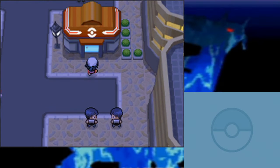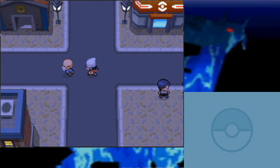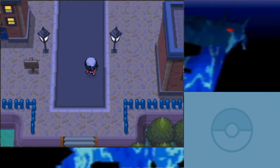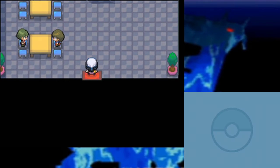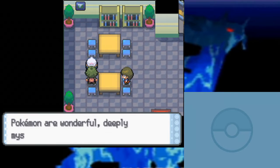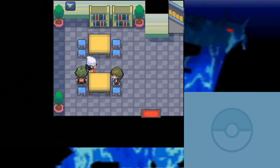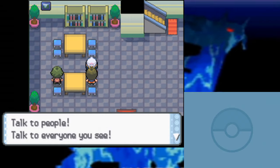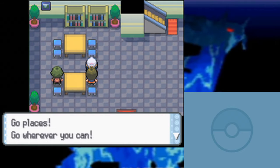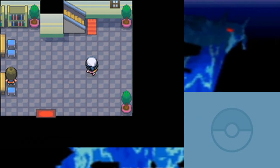Gonna go heal really quick. We have the city to explore so we can go into various buildings. I never really take the time to explore these buildings, and I imagine many people playing these games don't either. One NPC says: 'Pokemon are wonderful, deeply mysterious creatures. But to trainers, it seems the only thing that matters is battling.' And we found a Team Plasma member — 'Hello trainer, if you get stumped and don't know what to do, talk to people. You'll find many new places by doing just that.' That is generally true in a Pokemon game.